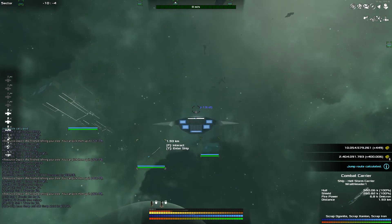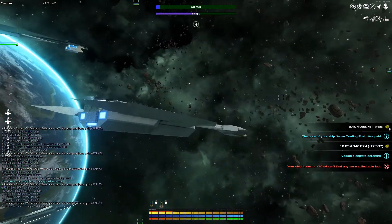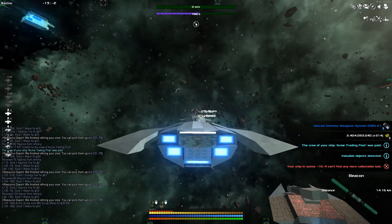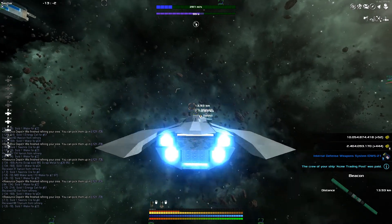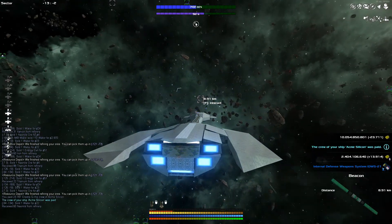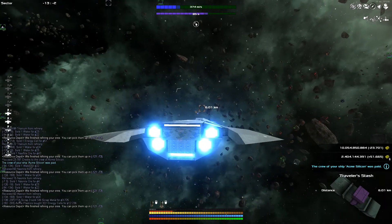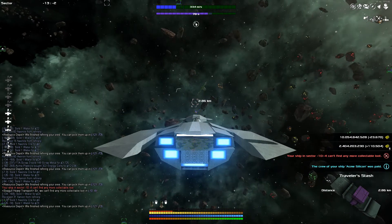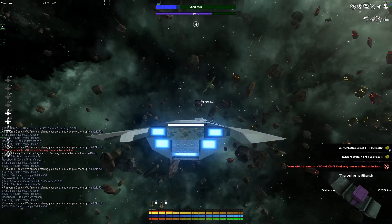Hit them salvage. They're going to be a while. Hit R. Don't see anything. So we got something over here. Traveler's stash. There he goes. Can't find any more loot.